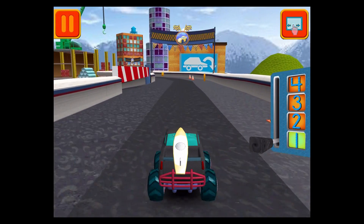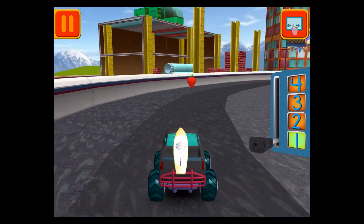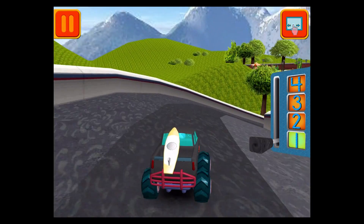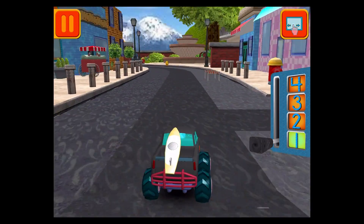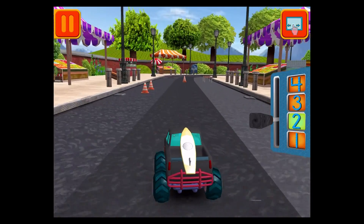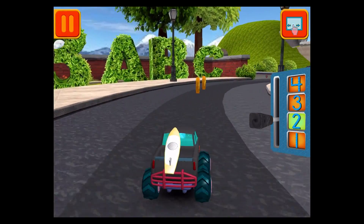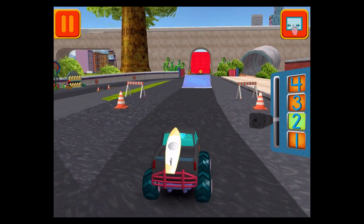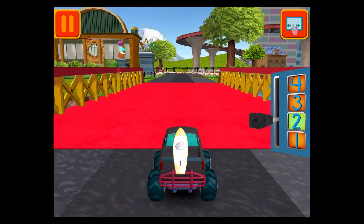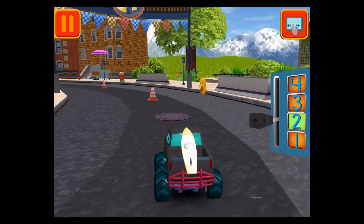Swipe left or right to change lanes. Great coin collecting, Umi friend! Move this lever to speed up or slow down. Those coins are really going to add up. Tap your car to see it do something cool. Remember, the more coins you collect, the more cool stuff we can unlock.